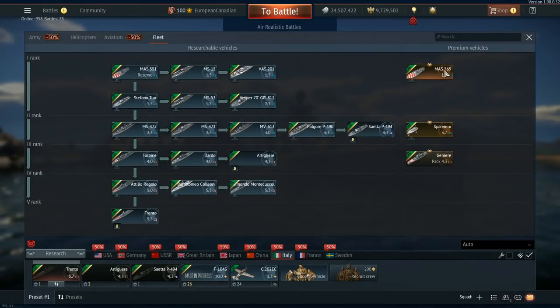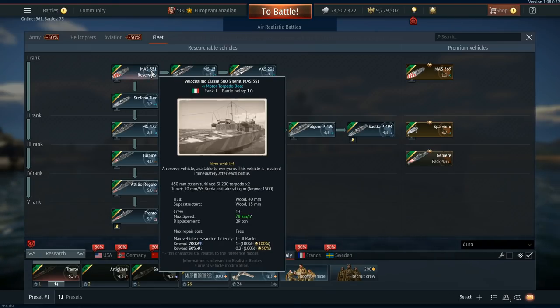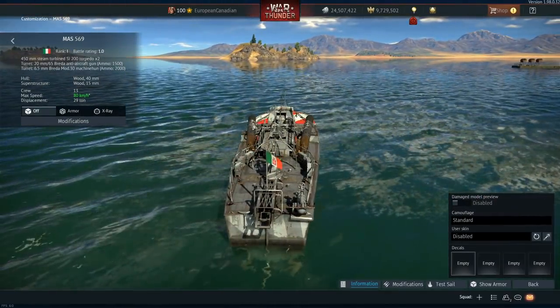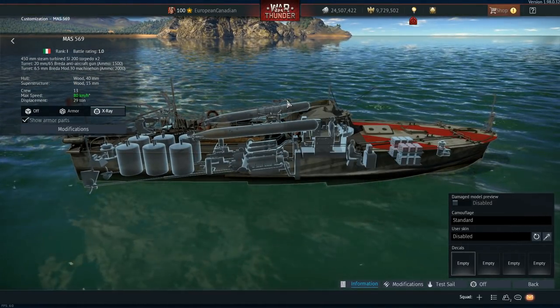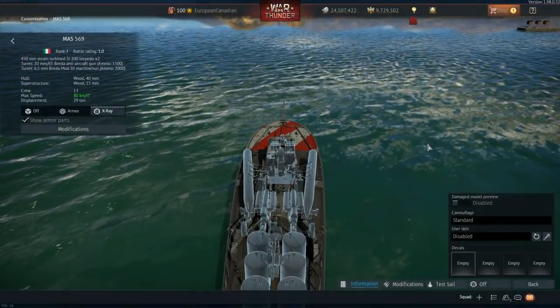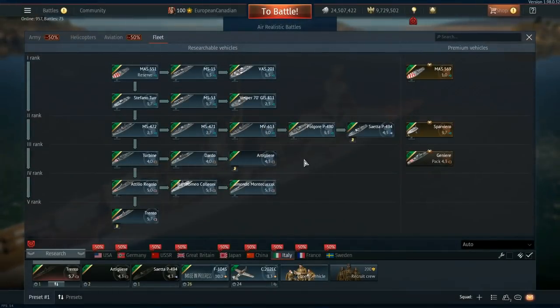One thing I missed is the MAS569 — the starter premium for the Italians. The difference is it has a 20mm and a 6.5mm, whereas the MAS551 only has a 20mm. It also goes faster, so it's technically a better vehicle than its standard tech tree counterpart. The 6.5mm is modelled right in the centre, looking forward, so if anybody is coming at you, at least you can hit them with it. Looking at the X-ray, the fuel tanks on this thing are enormous.